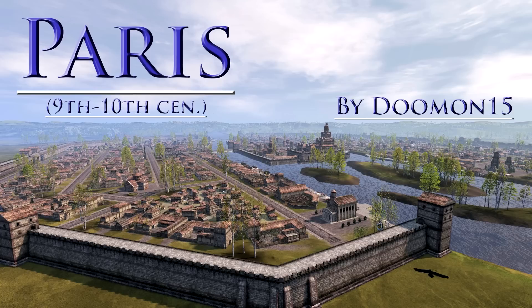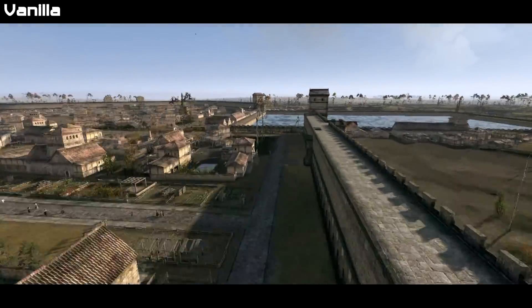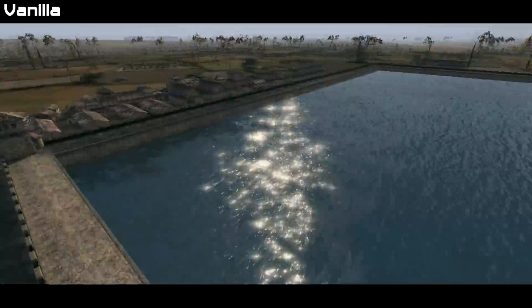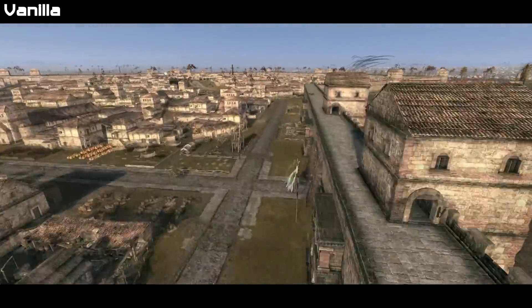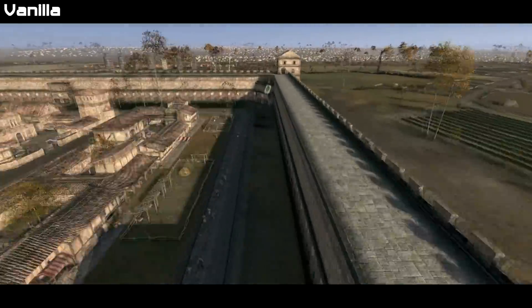We're going to start off first with a map mod called Paris by Duman15. This is Paris based around the 9th and 10th century, kind of remodeled and retextured to fit that era, or how it was set up at least. Here is the vanilla Paris from the Charlemagne campaign, which is probably closest to what Paris would be like in the first place.